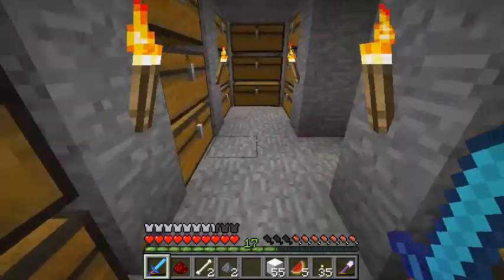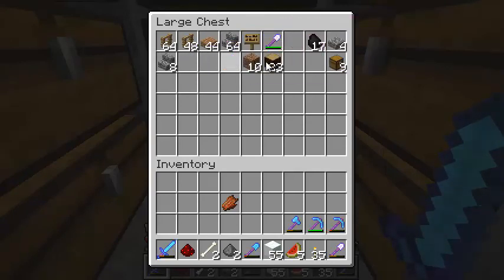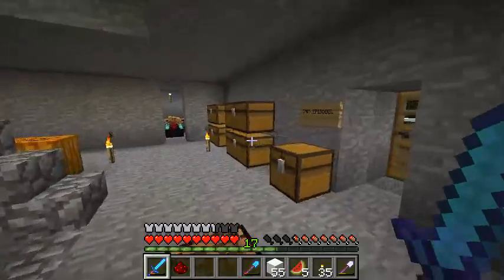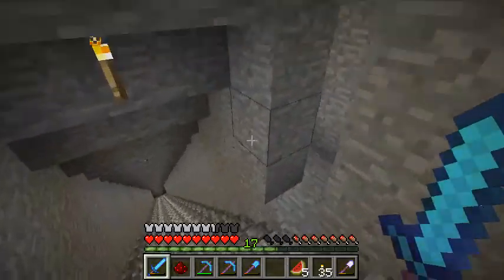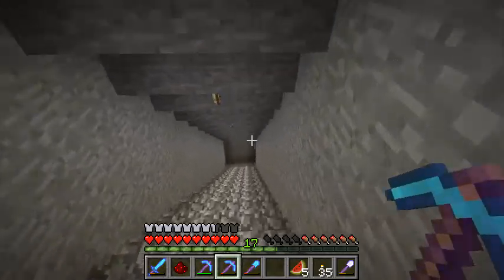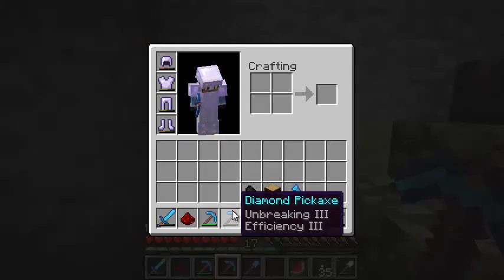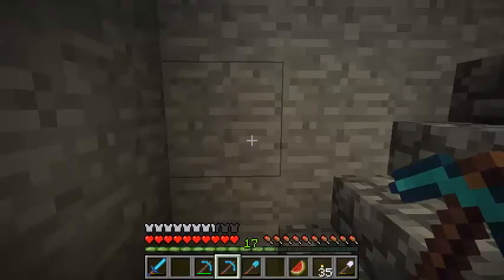Let me grab all my stuff - diamond, diamond, diamond, diamond, wood, coal. Helps to stay organized. Alright, now let's start our branch mining. I'm going to be using the 3-spacing method. I will dig out a corridor, then dig a corridor perpendicular - 90 degrees for those of you who didn't do maths - then I will leave 3 spaces and continue on my merry way. I have a high-efficiency pick to bust through the walls and a fortune pick for drops like this redstone, or for lapis or coal, because you can never get enough.